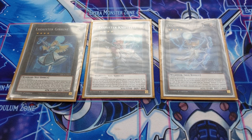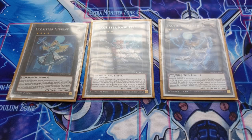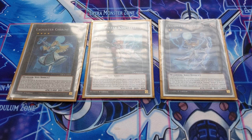Exorcister Gibrine doesn't have an on-summon effect, but has a Quick Effect: you can target an Effect Monster your opponent controls and negate its effect by detaching an XYZ material. When that effect is activated, all XYZ monsters on the field gain an additional 800 ATK — boosting Gibrine to around 2400 ATK, making her quite powerful when she gets her boost on.